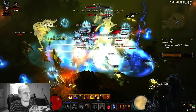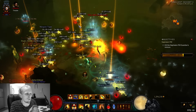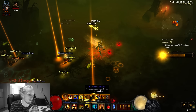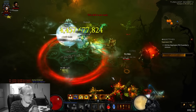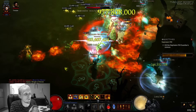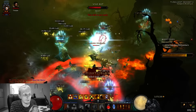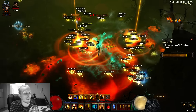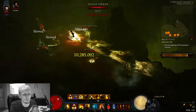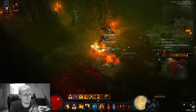The channeling pylon doesn't really do much for us, as we have Ingeom on and Ingeom's up the majority of the time. But using the Nemesis Bracers to spawn more elites creates more density, which means we complete the rift faster. In patch 2.3, you don't have to do trials anymore - you just farm rifts to get Blood Shards and Greater Rift keys. You're trying to complete rifts as fast as possible and close them straight away.